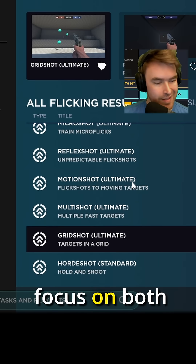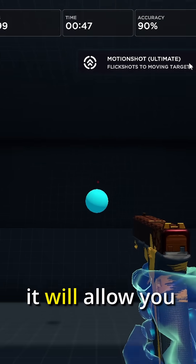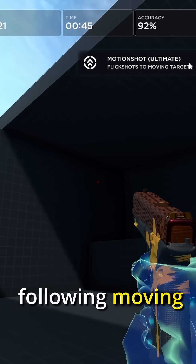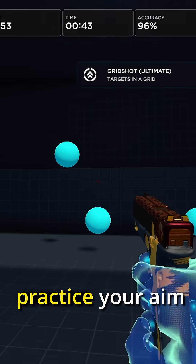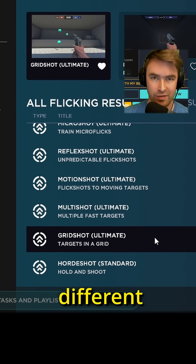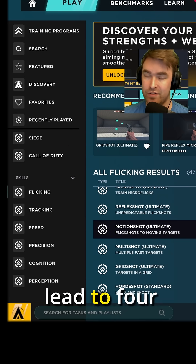For flicking, we focus on both Motion Shot Ultimate and then Grid Shot. Motion Shot is important because it allows you to practice following moving targets and hitting them with precision. Grid Shot is very important because it allows you to flick and practice your aim quickly, snapping to different targets. You do Motion Shot twice and then Grid Shot twice, and that'll lead to four minutes.